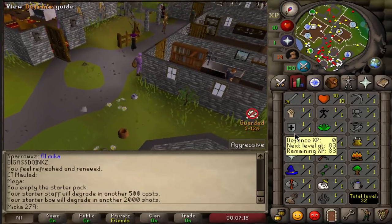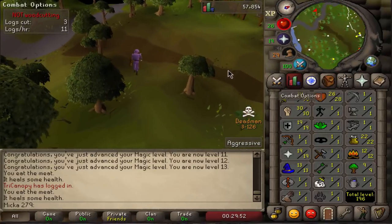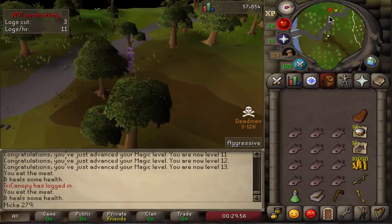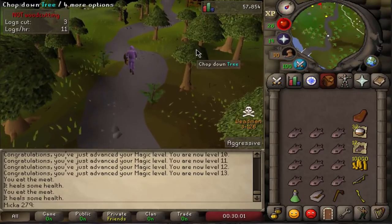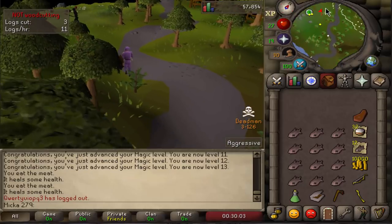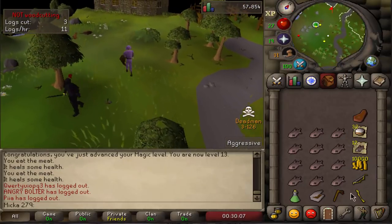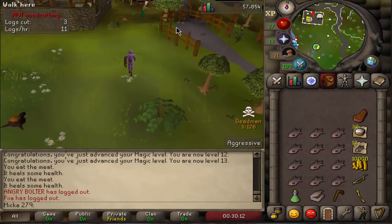We're gonna go straight into training, going to 30, 30, 30 stats and then continue with my plan. All right, we got ourselves to 30, 30, 19 stats on the frogs. We're now making our way to Draynor Village. We're gonna buy the chronicle, buy some teleports, buy the cape, and we're also gonna start using cake as food. Actually, we're going to go and do all the quests right now.